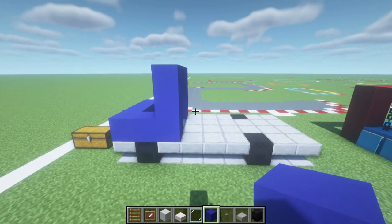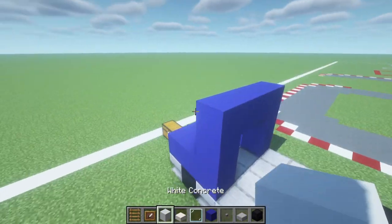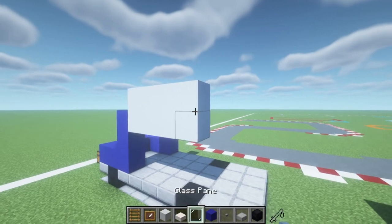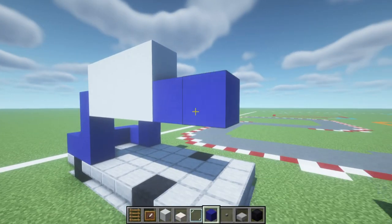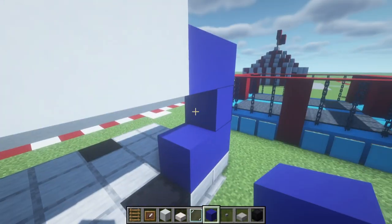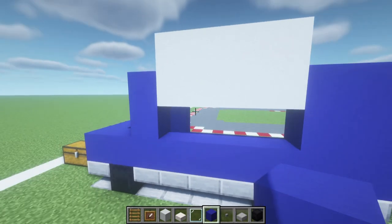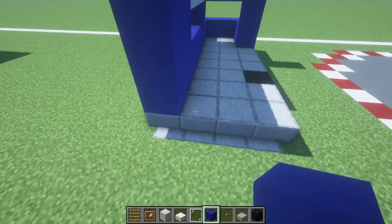We are going to extend the front block here — this is the side that is going to be open and is essentially just a service window. Behind this block we want to place one, two, three, four white concretes, which we also want to extend one row upwards and then extend the first row backwards by a further one, two using blue concrete. Join down, add a row of blue concrete inside, and join it together at the bottom front to back. This is going to be the aforementioned service window.